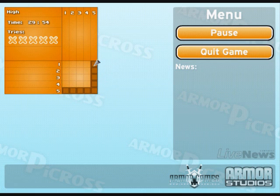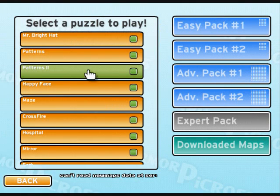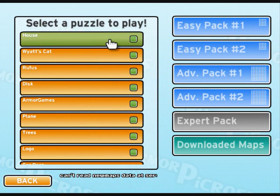We'll go with high. Judging by this pattern, it's very safe to say that's how you do it. Easy Pack 2 is done. Now we're going to go with Advanced Pack 1. Instead of five by five, you've got ten by ten. It's going to get a little bit tougher.